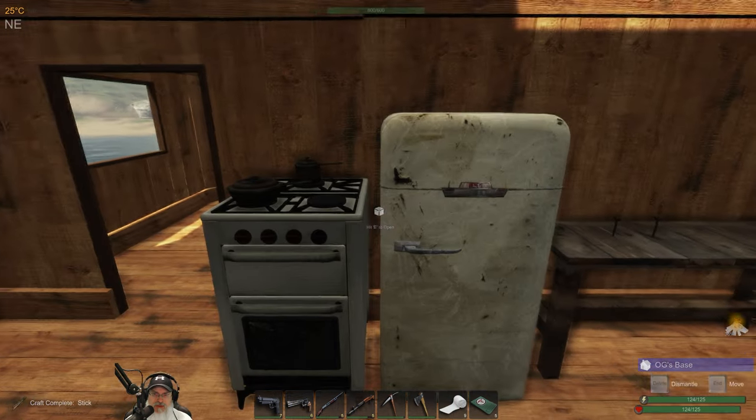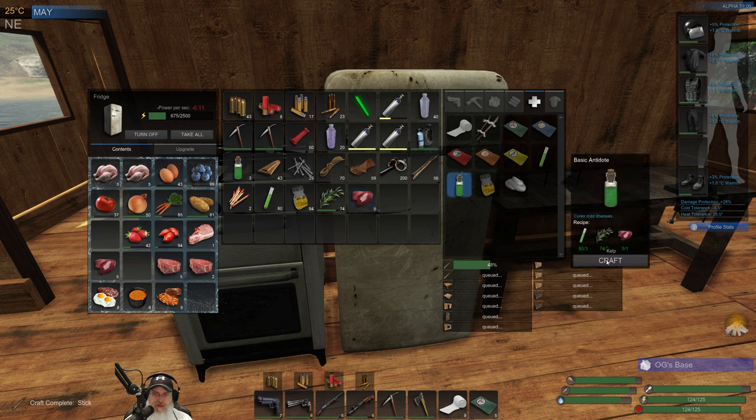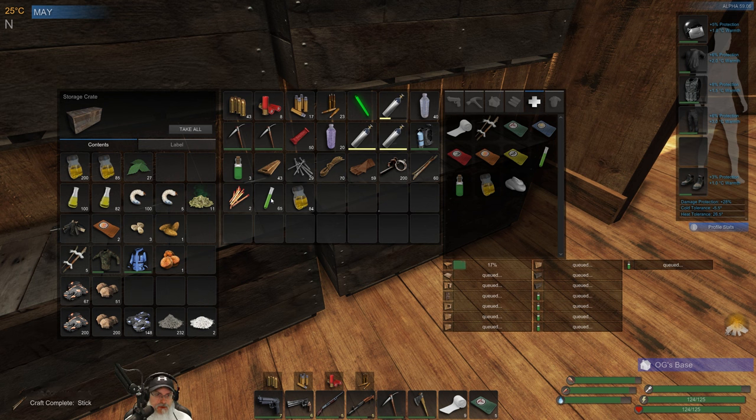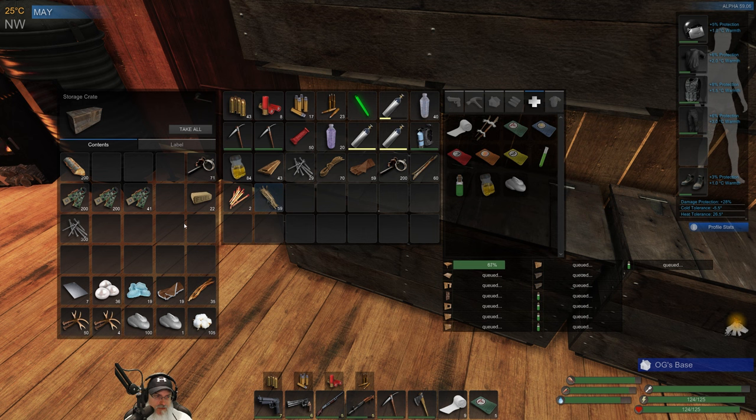Maybe we should make some more medicinal tonics — what do we need? Oh, and livers. Let's make five more of these. I'll keep three here and take five down with us. Let's grab all of that, and we'll split these nails in half. We might actually need nails if the hunters damage our FOB — so let's take about 50 nails down there.